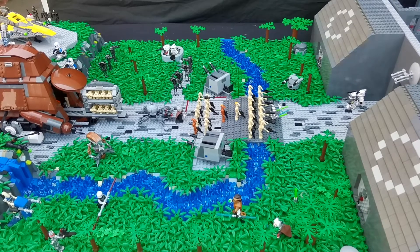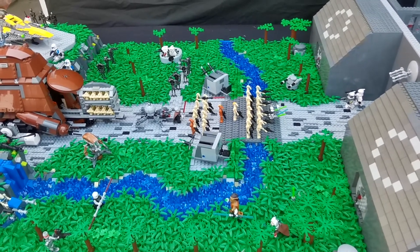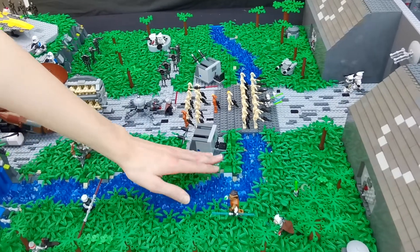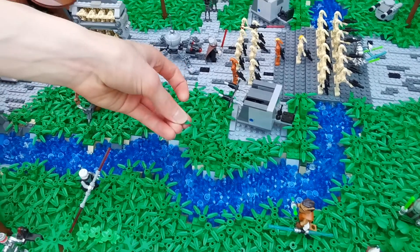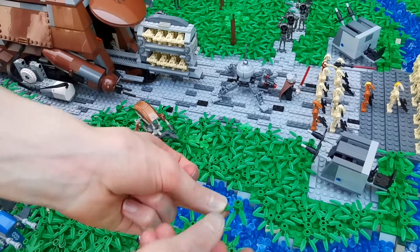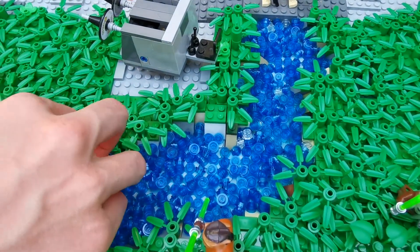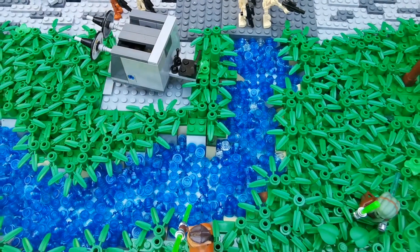This MOC uses some quite interesting techniques gathered from places like Instagram and the internet. For the nice texture of the grasslands, I've used little grass pieces which you don't get anymore. The river uses little one-by-one studs, which creates a nice glinting effect.